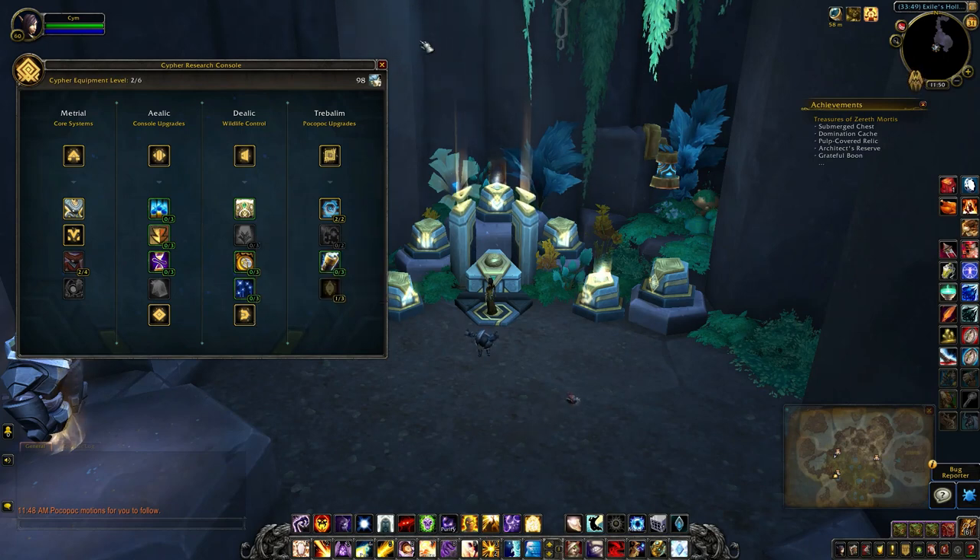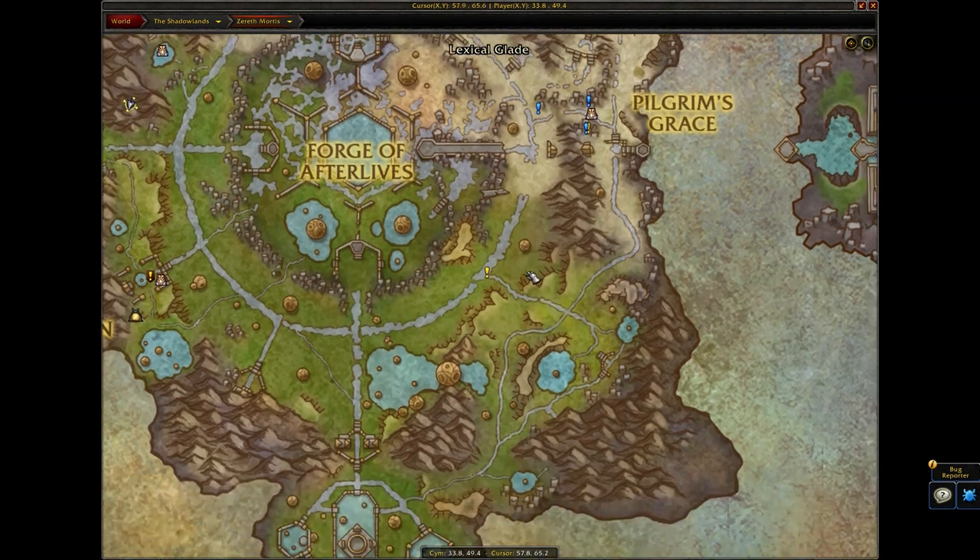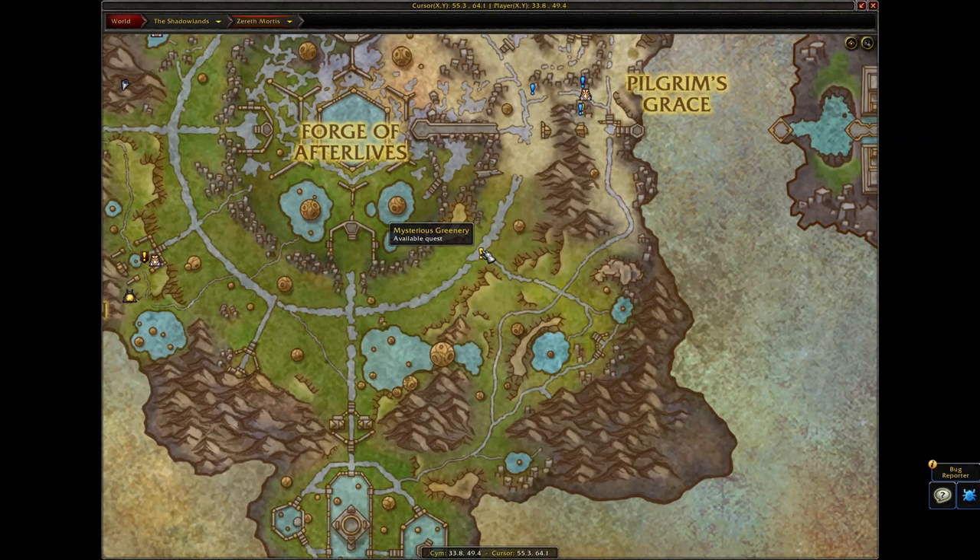Once that is fully researched, a quest will pop up on the map, which is this one over here — Mysterious Greenery.